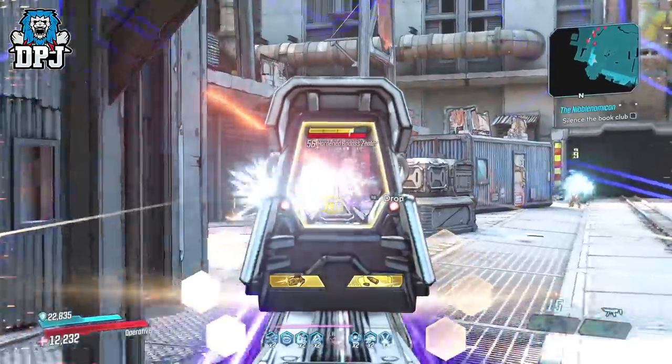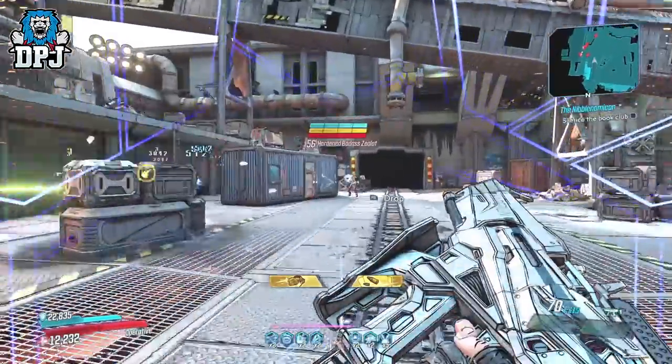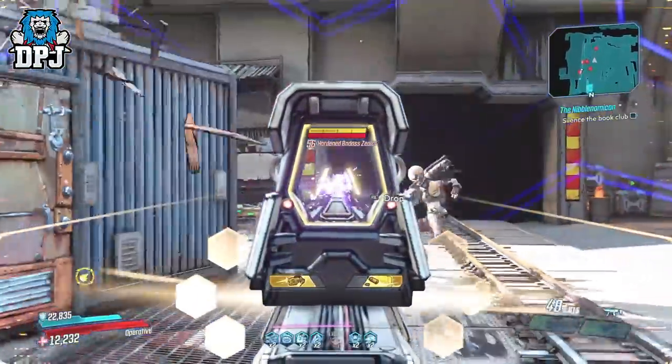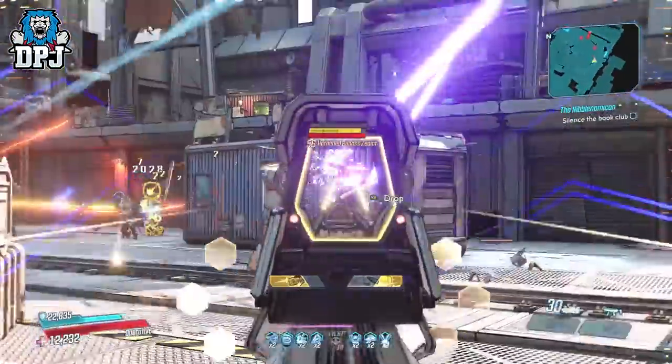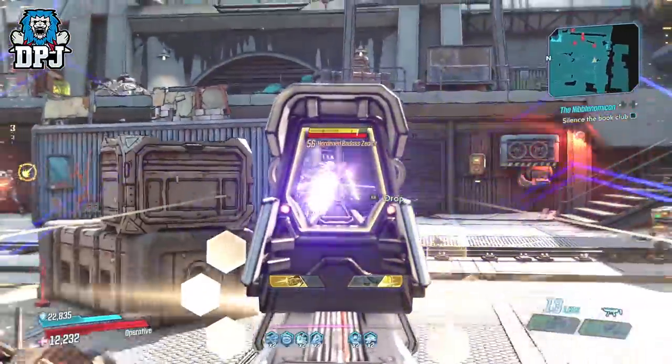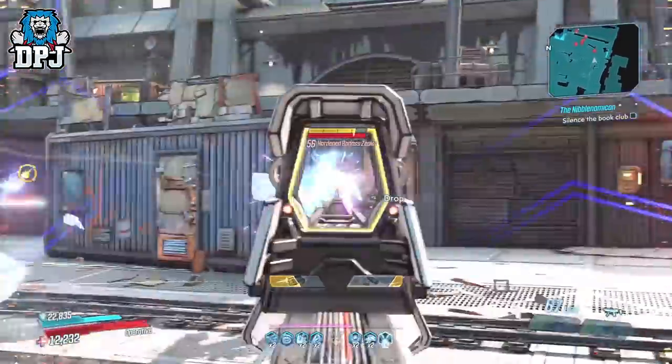Its special trait is having amped damage when the weapon shield is active, which comes into play when you're aiming down sights. The damage bonus you get from this is around the 50 to 100% mark — in certain instances it seems 100%, in others about 50%, which is decent either way.